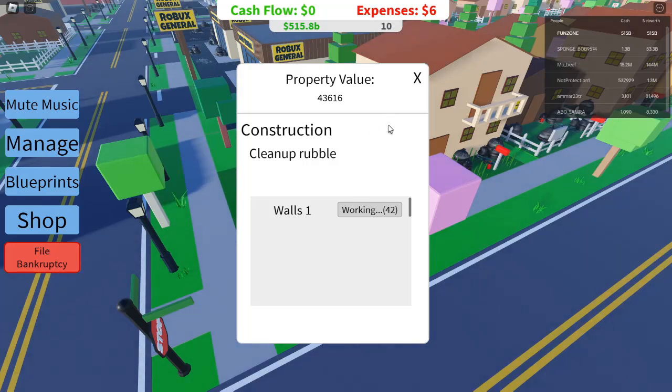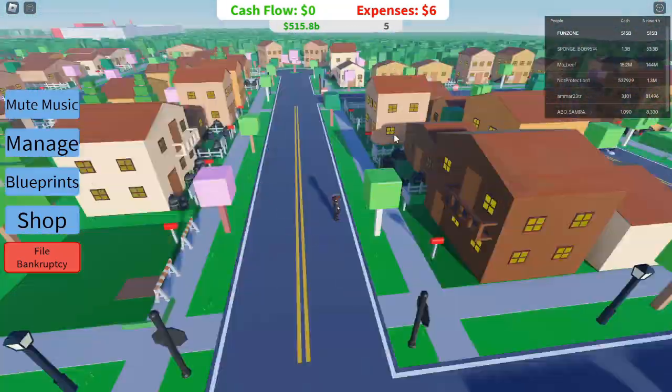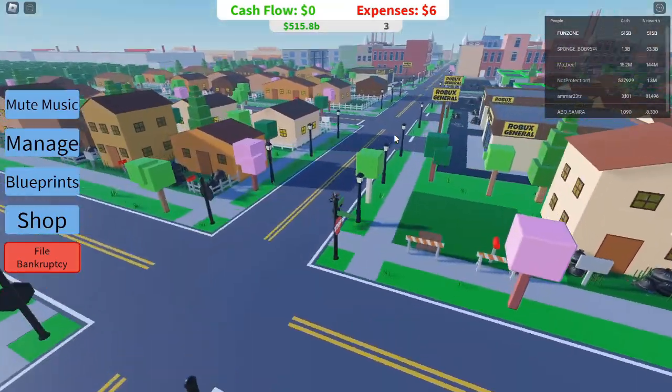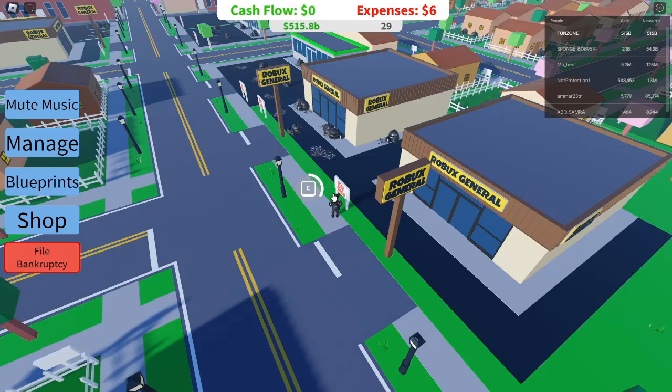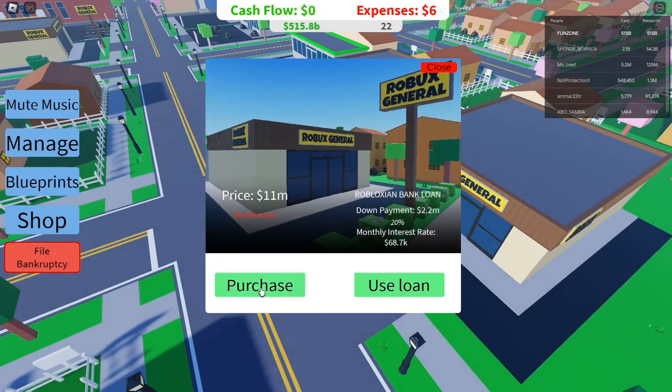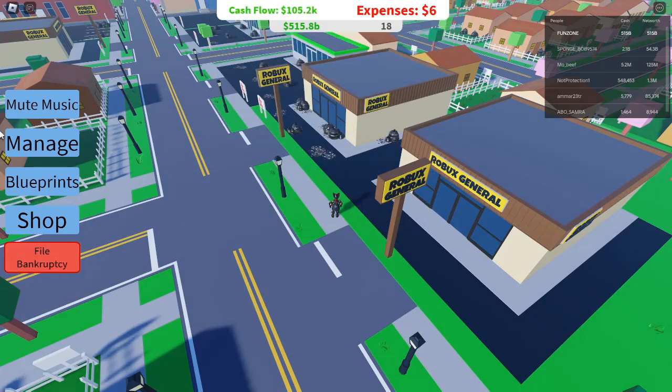To grow quickly as a noob, upgrade with blueprints: once you have a bit of cash, use blueprints to upgrade your house. Upgrading increases demand, attracts better tenants, and maximizes your income. Also, pay off loans early — as soon as you generate enough money, try to pay off your loans quickly. This reduces interest costs, allowing you to focus on higher-tier investments.